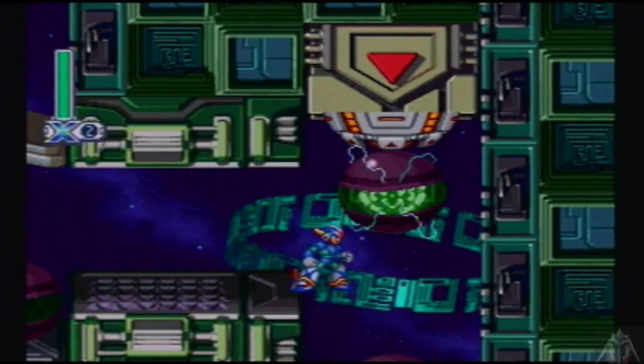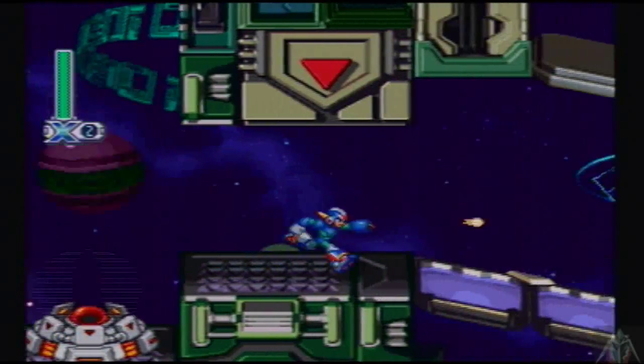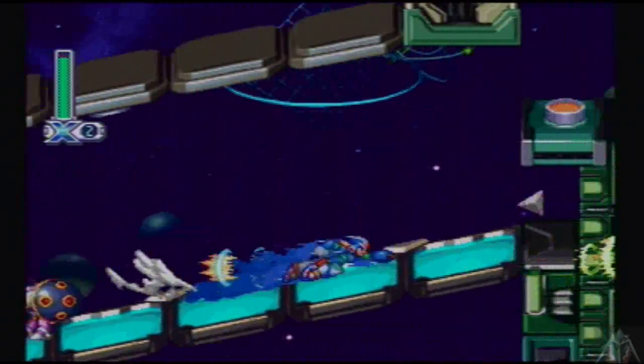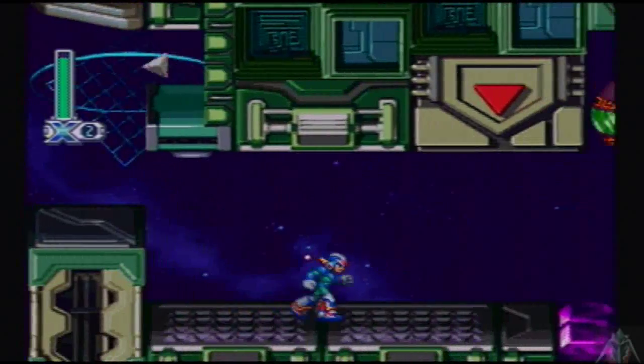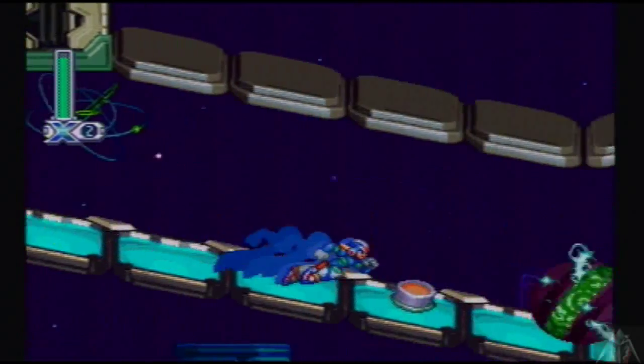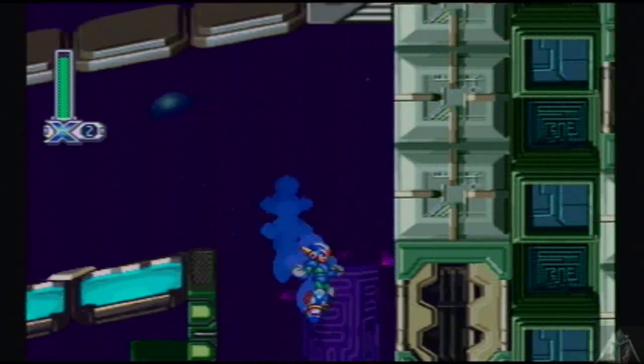This stage also has the mechanic of the green orbs. The green orbs have to pass through the purple barriers — they're the only things that can break the barriers. So you just walk forward and yeah, it's not really difficult.